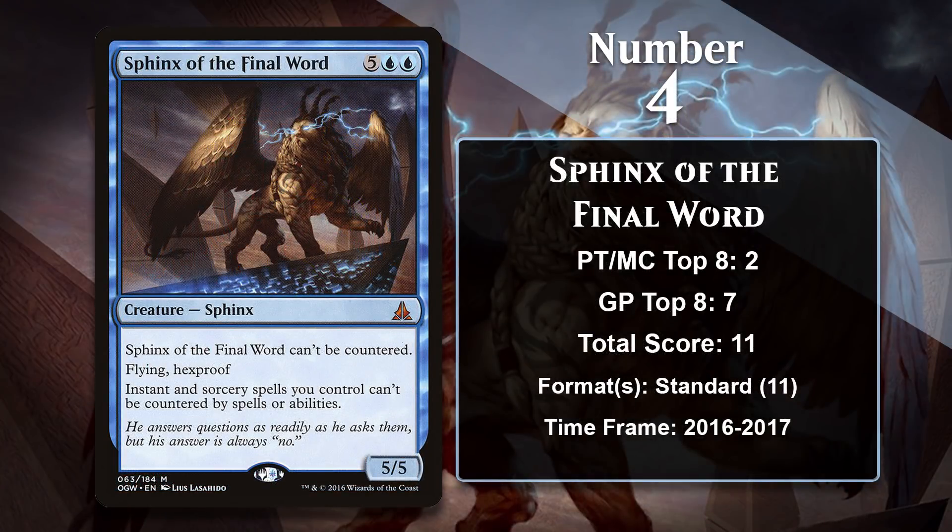At number 4, it is Sphinx of the Final Word. The Sphinx was a great win condition for control decks in Standard since it was hard to kill thanks to Hexproof, could hit hard in the air, and made all your spells uncounterable. While it earned 3 of its points as a main deck card in control decks in Standard, the other 8 points all came as a sideboard card brought in during control mirrors. Whichever control player could get the Sphinx into play first would win, since that player could still use countermagic while the other could not. It saw play in Temur, Esper, and Grixis control decks.